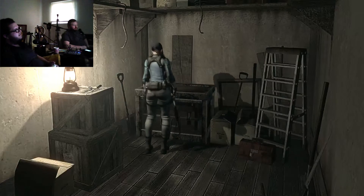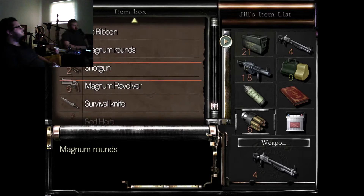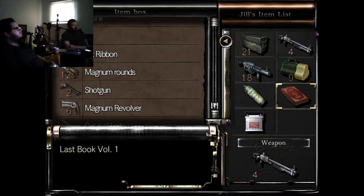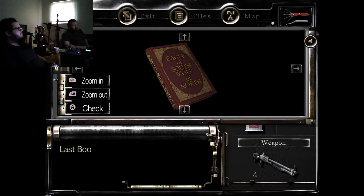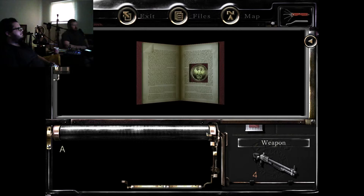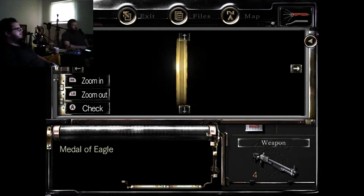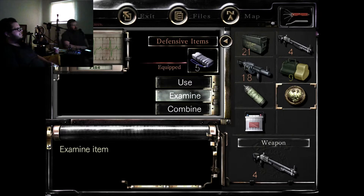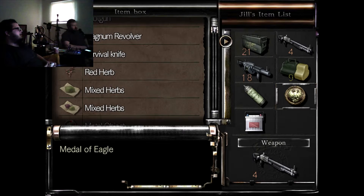I can dunk an Oreo, I can dunk a donut - Dunkin' Donuts. I've had Dunkin' Donuts but... Put those bullets for your gun away. You can check that - it's a book. Why haven't I done anything with this yet? Examine: 'Eagle of South, Wolf of North - Volume One.' It has an eagle medal. Do I need that? You need it at the same time you need the wolf medal. Do I need that now? No.